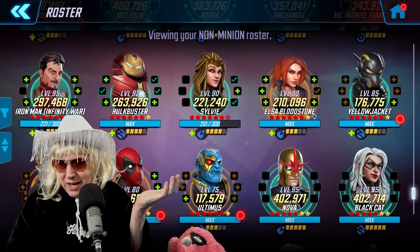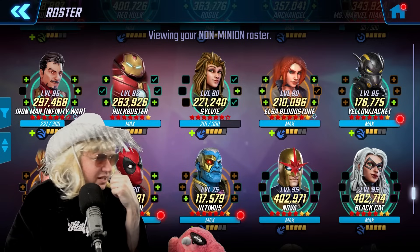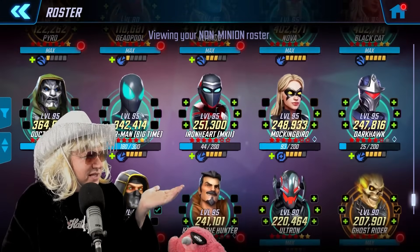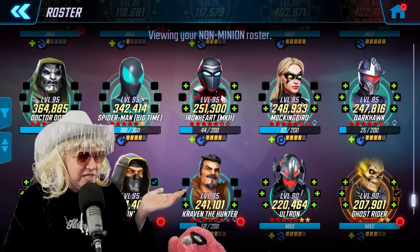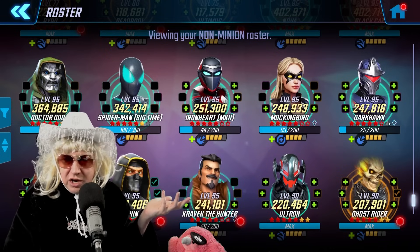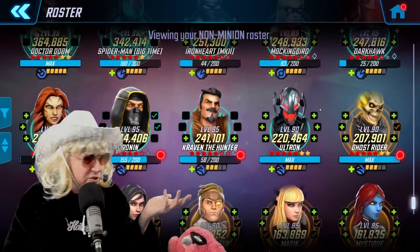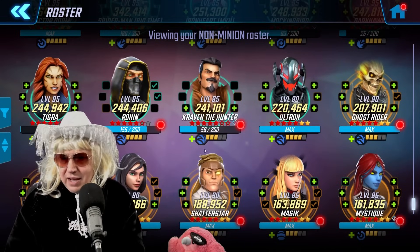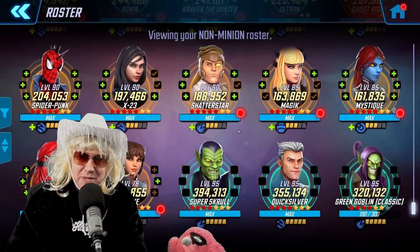I'm down to about 15 total characters that are not at seven red — Hulkbuster, Elsa, Yellow Jacket, Pyro, Deadpool — but these two are DPCs, so there are already sevens on them. Dark Hawk I don't even have the yellows on yet, and Ronin.